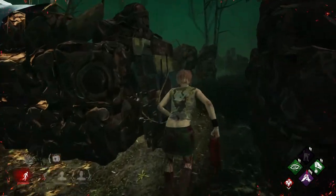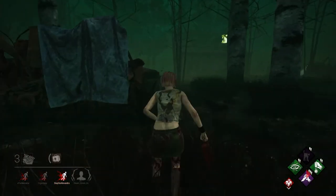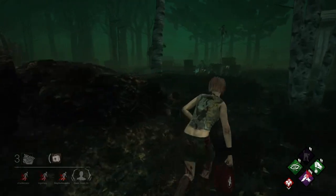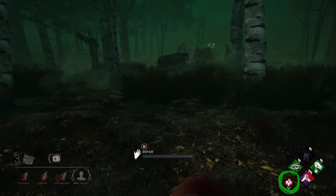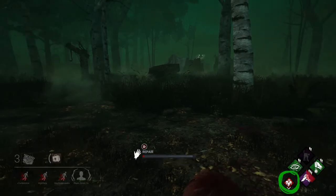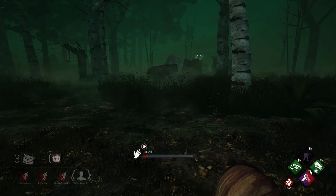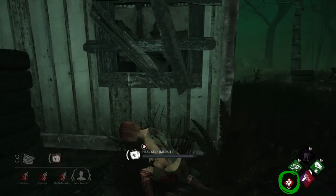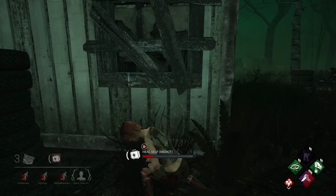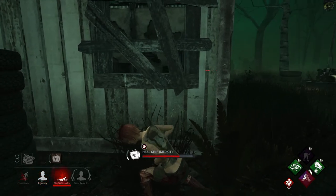Luckily I didn't go into struggle. I'm sure when Evie watches this, she'll understand and learn from it. The killer has Thanatophobia, which gives a 4% stackable penalty times the number of survivors who are injured, dying, or on a hook. Right now we have three injured survivors, giving a 12% penalty toward repairing generators. If three of us were working on this gen, it would only add 4 seconds to the total time, finishing it in 37 seconds. Thanatophobia is honestly a useless garbage perk — Sloppy Butcher is way better. I'm surprised killers still use it.